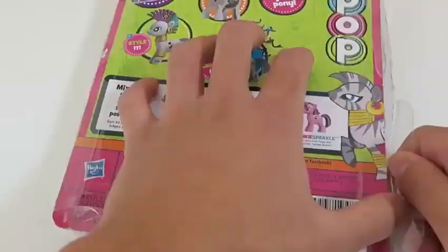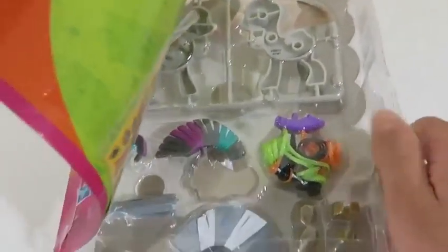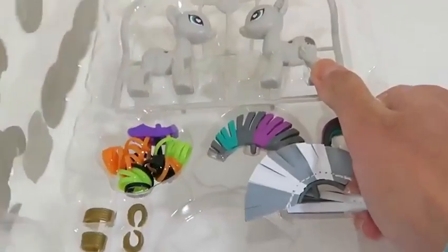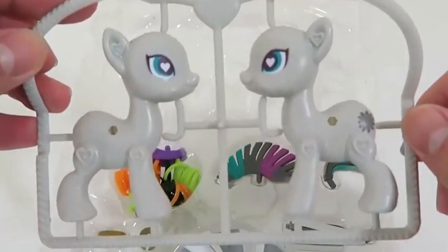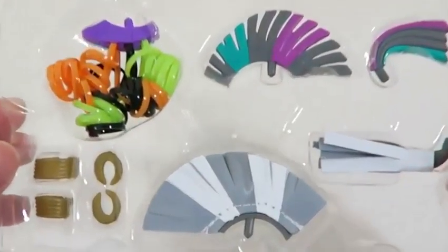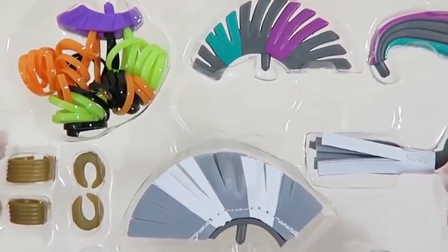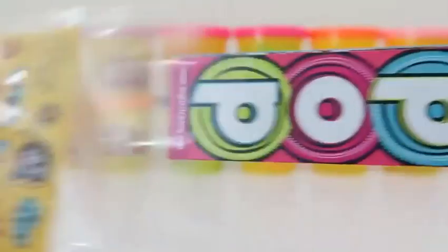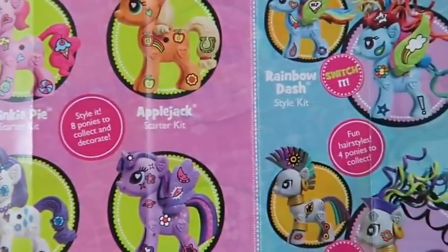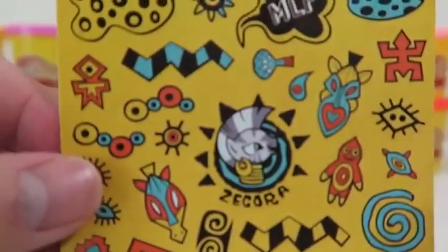We can switch it up and change her hairstyle. We'll use this orange hairdo — that looks good on her. We can also give her this crazy curly hair. It comes with a matching tail. Rainbow Dash looks super hip!